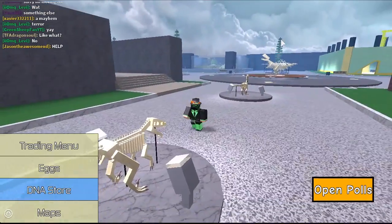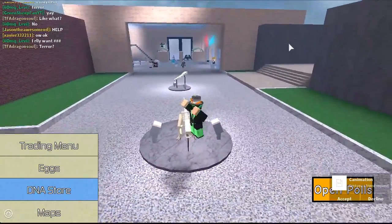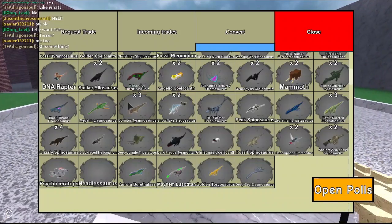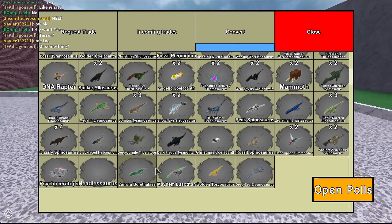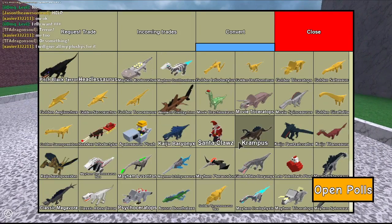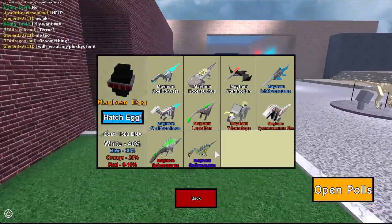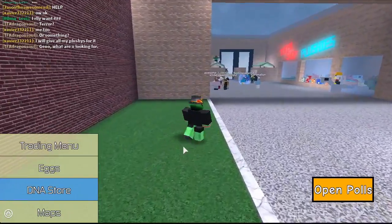I had like 5,000 DNA saved up, and too bad I wasn't recording when I did it because when the update came out I was rushing to get all of them. I got pretty bad mayhems from my first couple. Pretty sure the best mayhem I got was Mayhem Lusso Titan. I got one of them. Now I traded for all the mayhems, so I have every mayhem except for the Mayhem Gojisaurs, which is super rare and looks really cool. I really want it, but not a lot of people have it and they're not willing to trade it unless you overpay a ton.